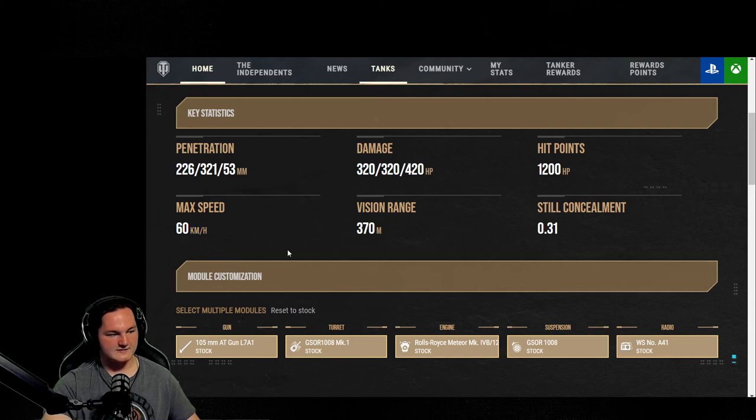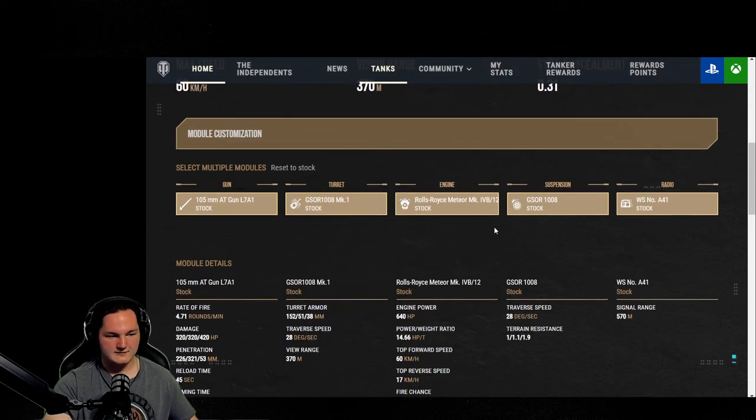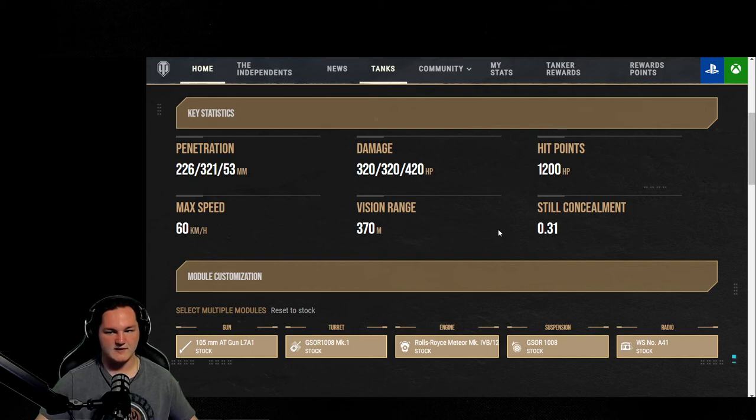Along with that: 60 top speed, 370 view range, and still concealment of 0.31. Concealment on the GSOR is amazing — you're able to get it down below 270. Currently mine is sitting at 231, but I'm not running silent driving on this tank, even though I should be. With the base view range of 370, sacrificing optics is not something I would recommend. Optics is going to be a must-have for this tank. Along with that, there is no vertical stabilizer on the tank either.